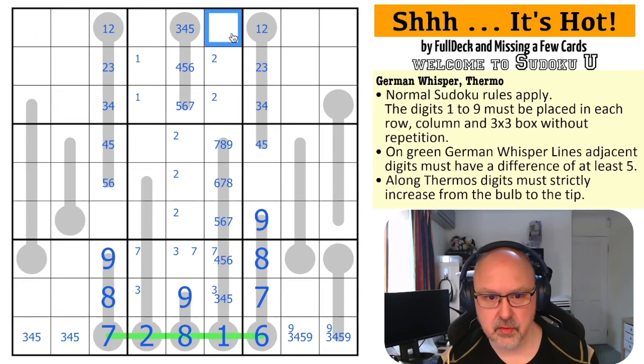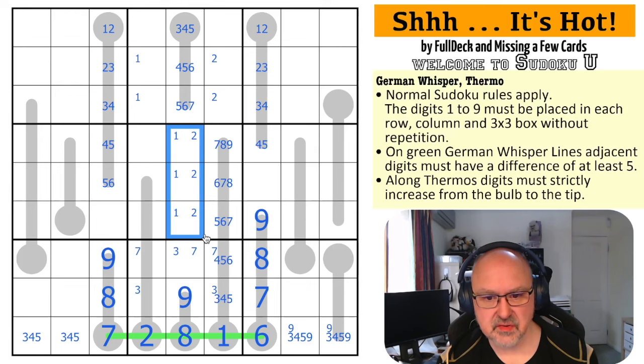I can't go above seven here. I can't put one in here or in here, so one is in one of those two. One is in one of these, which means one and two are in here.